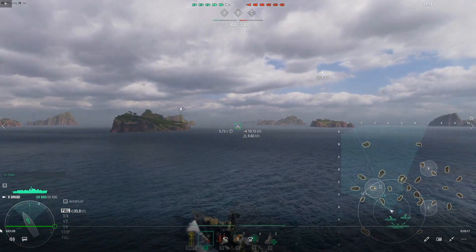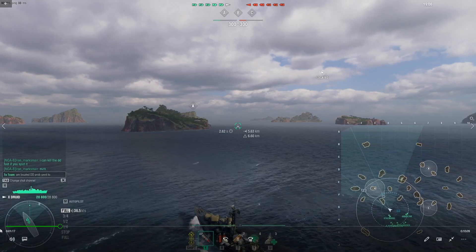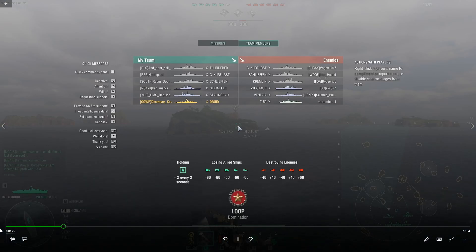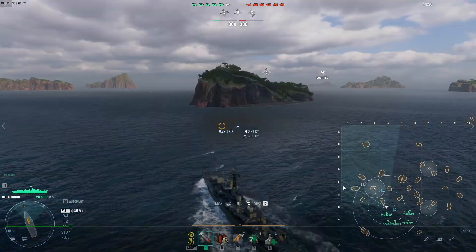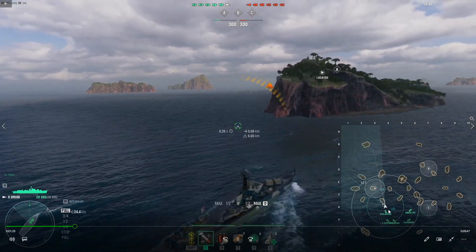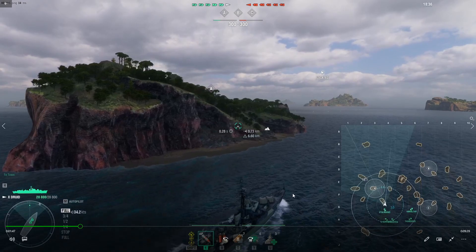What's drawing my attention is the Z-52 and the Minotaur. It's a ranked battle, so the Minotaur is probably running radar and pushing aggressive with the destroyer. The Z-52, with his hydro, has a strong propensity towards diving islands and relying on hydro to flush out the enemy DD. So I'm not going to do that. I've got a Stalingrad with me, with that nice 12-kilometer radar, and I'm going to push up and see if I can spark an ambush early on.